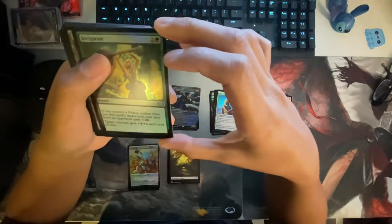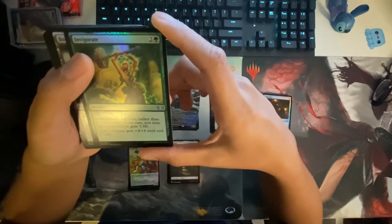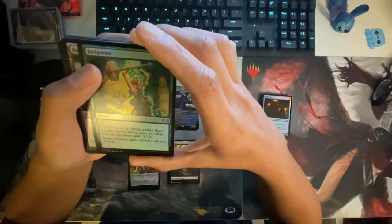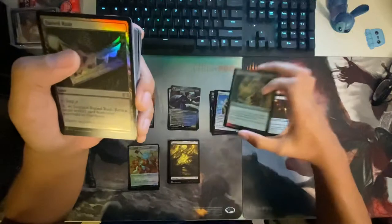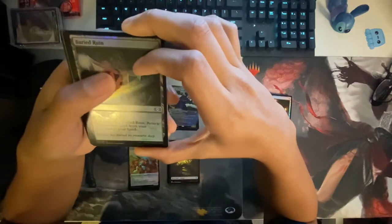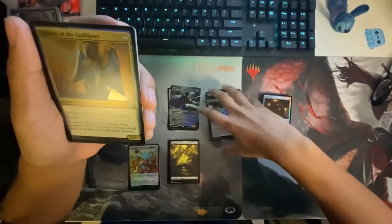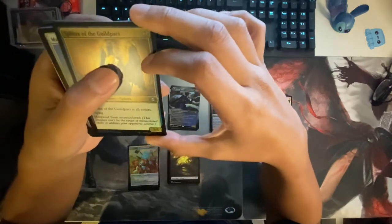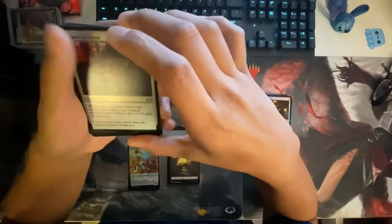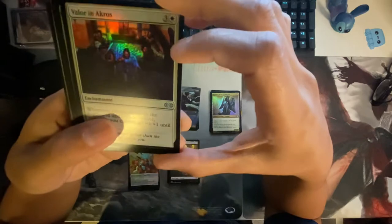Invigorate — for your creature, if you control a forest, rather than pay this spell's mana cost, you may have an opponent gain three life. Is it worth that three life gain? Return target artifact card from your graveyard to your hand — ooh, nice land. Sphinx of the Guild — I think I have another one of this somewhere, but it's not Double Masters though. Valor of the Akros — super sweet, enchantments are always nice.